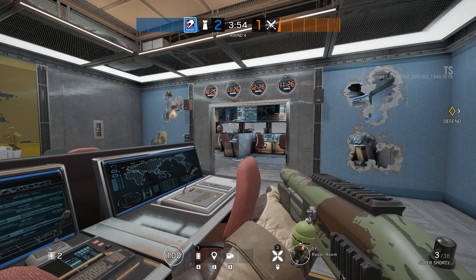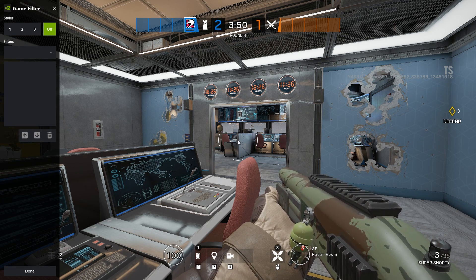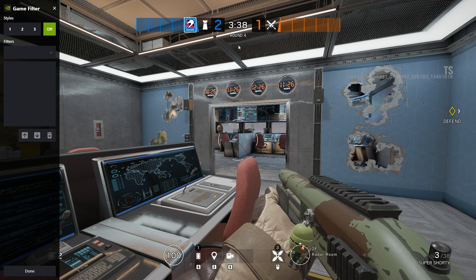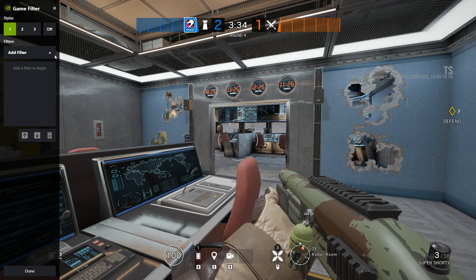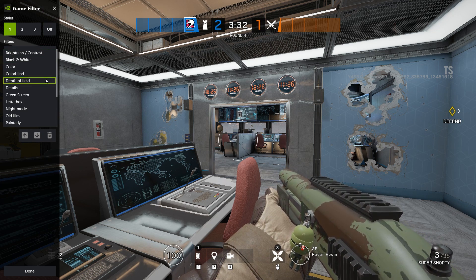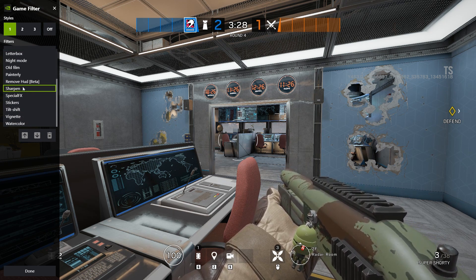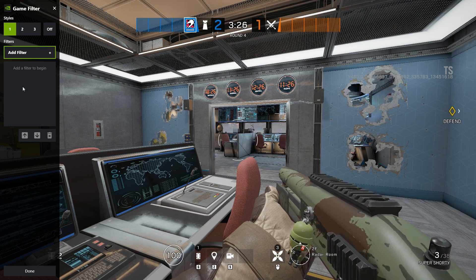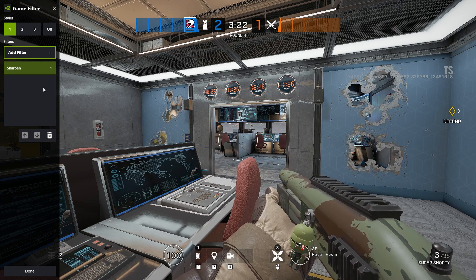So we're going to hold down Alt and F3, and it brings up this menu — and of course, don't do Alt+F4, that would be bad. You can see the game is still running, it's not paused or anything, and we can apply filters. This is all done GPU side, so it doesn't actually affect performance much at all, and it means there are no additional problems with doing it. You don't increase lag or anything like that.